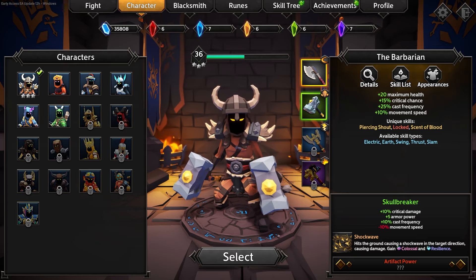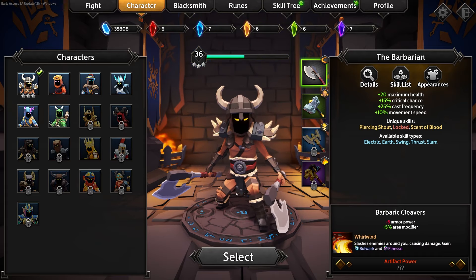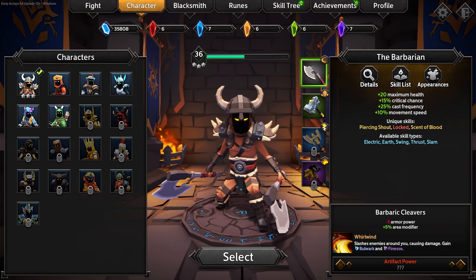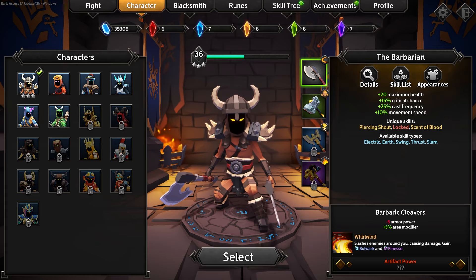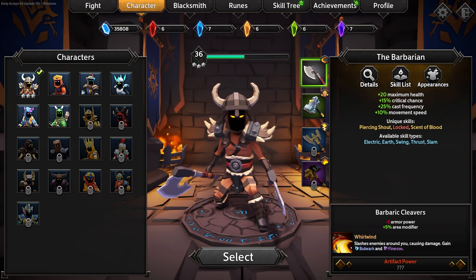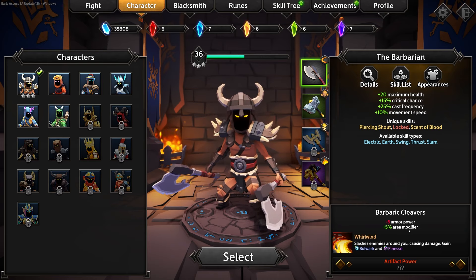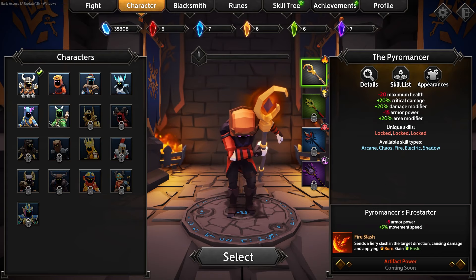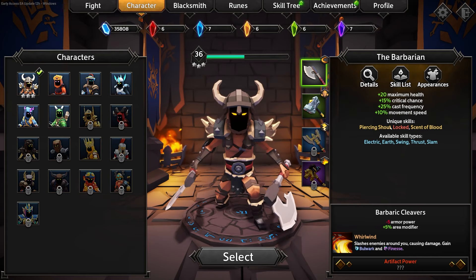We're going to be playing with the barbarian. Each different character also has four different weapons. We're going to start here just to show you what the beginning style of gameplay is like for Soulstone Survivors. We'll talk about how to unlock different weapons moving forward, but we're starting with the barbarian and his barbaric cleavers. Each weapon comes with its own beginning skills — we're starting with Whirlwind, as well as different modifiers like less armor but more area. Each class also has different base stats, and there are unique skills you can unlock.